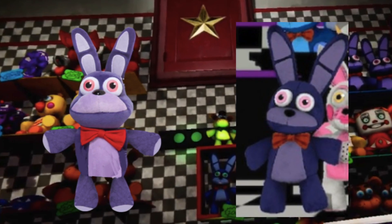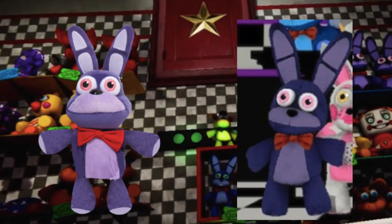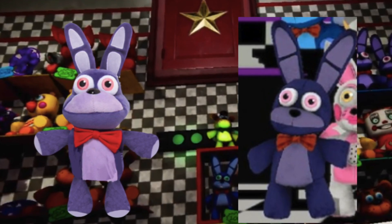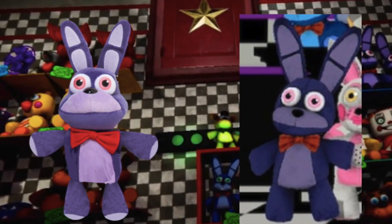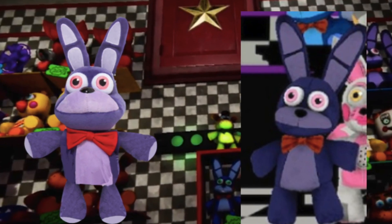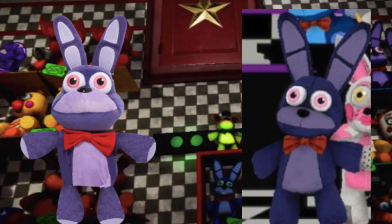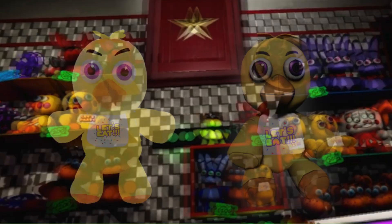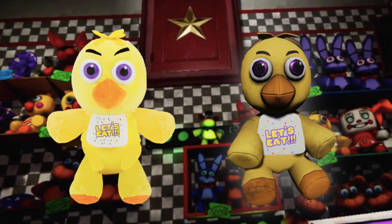The next concept is Bonnie. Same process as Freddy — Funko plush base with replaced arms. One thing I did differently is swap his ears around, because they're supposed to be tilting on opposite sides like the actual plush in the game. After swapping the ears, it actually looks like the plush from the game.